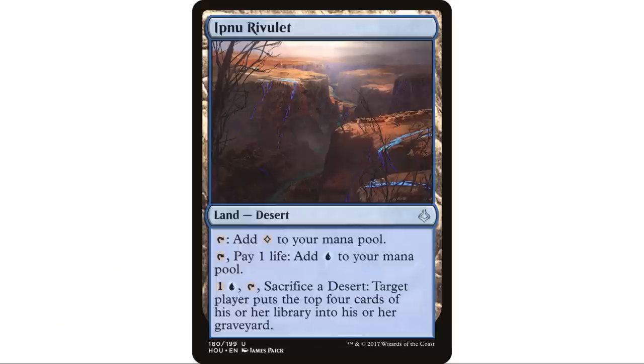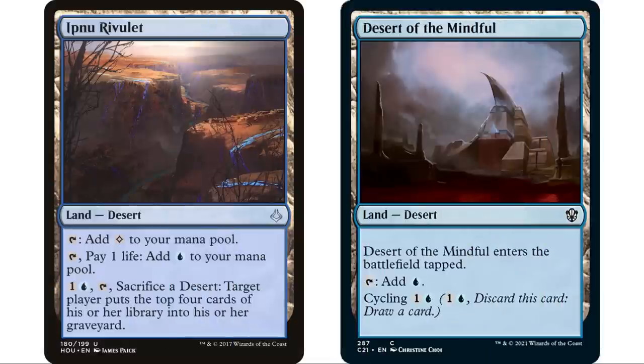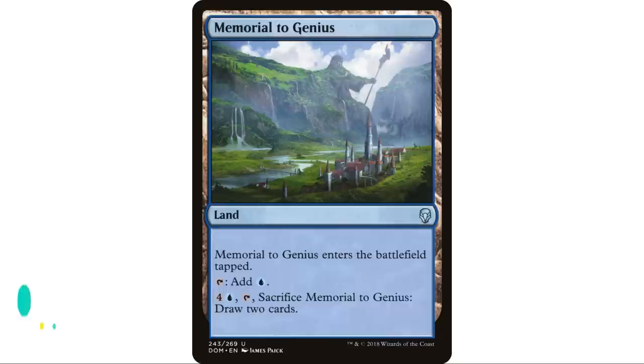Ipnu Rivulet is a desert. You can tap to add a colorless, and tap and pay one life to add blue. You can also pay one blue, tap, and sacrifice a desert to mill target player four cards. It doesn't come into play tapped, which is pretty good. In a milling deck I'd definitely put this in. You can also mill yourself for a self-mill deck. Keep in mind it sacrifices itself unless you have other deserts — if you have Desert of the Mindful, for example, this becomes a repeatable effect.